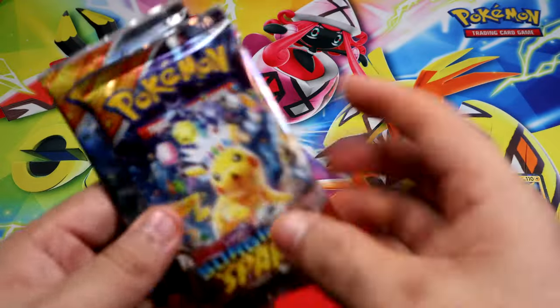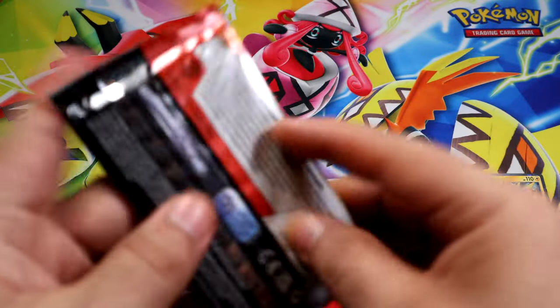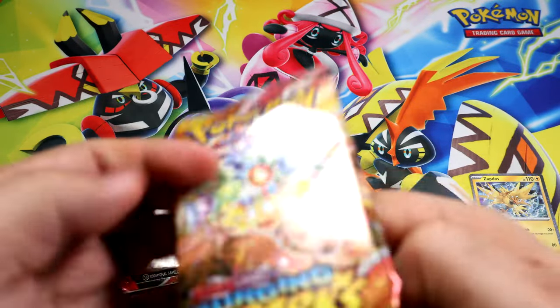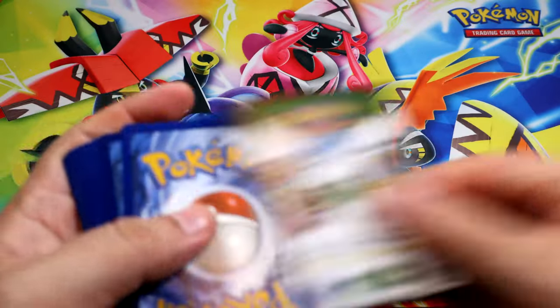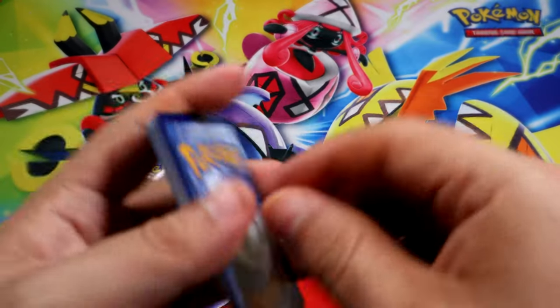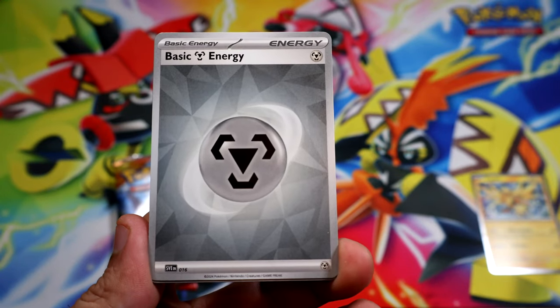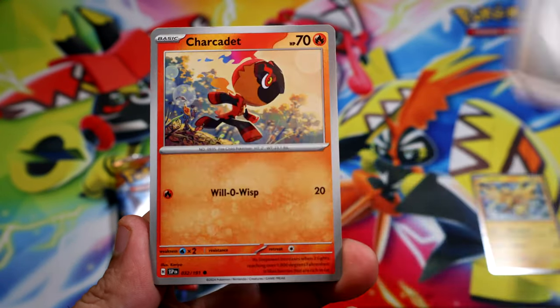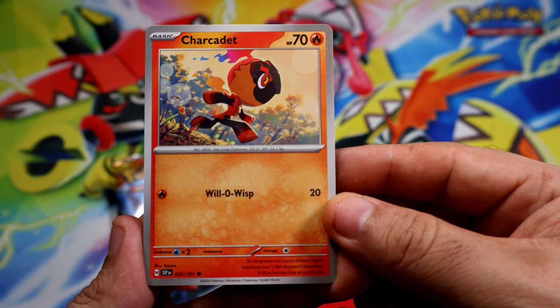Alright, in our three packs we're gonna leave the Pikachu last. Let's do it, let's get this done guys. We're gonna start with a Stell Energy pack.